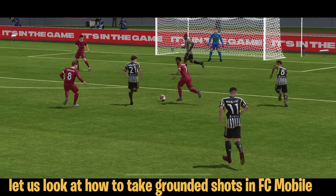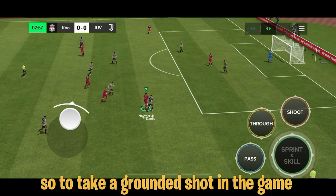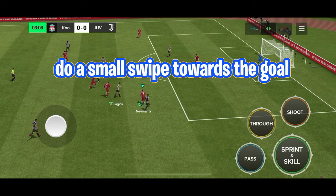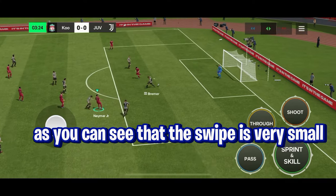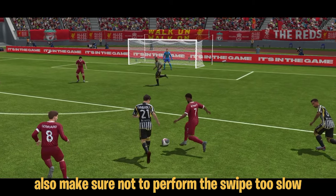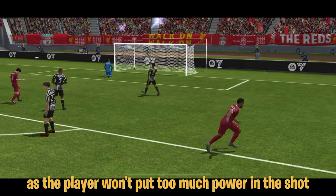So first, let us look at how to take grounded shots in FC Mobile. To take a grounded shot in the game, all you have to do is, while dribbling, do a small swipe towards the goal. As you can see, the swipe is very small, so make sure not to overdo it. Also make sure not to perform the swipe too slow, as the player won't put too much power in the shot.